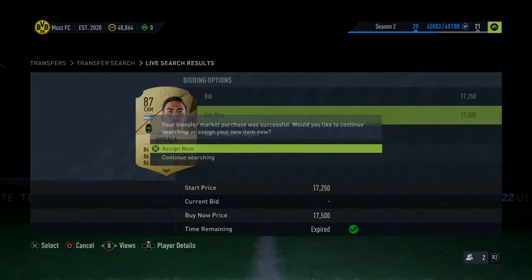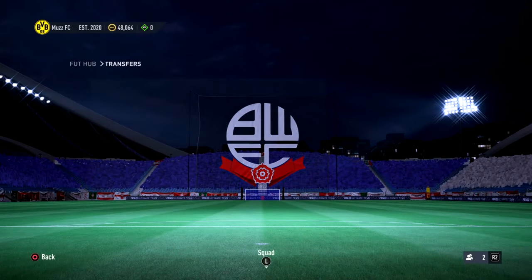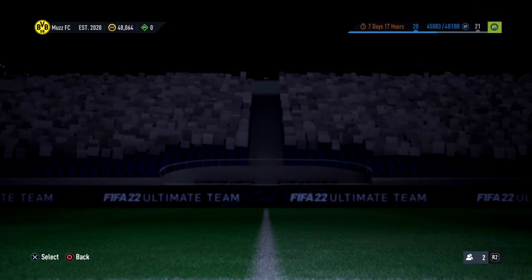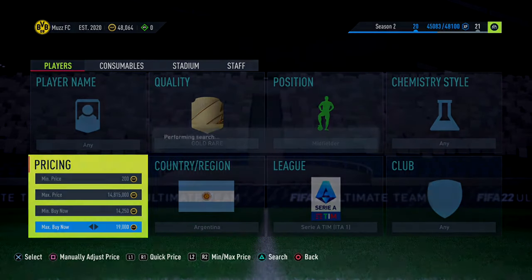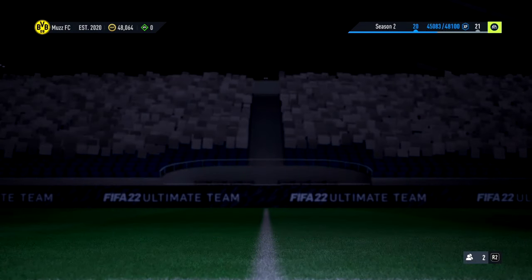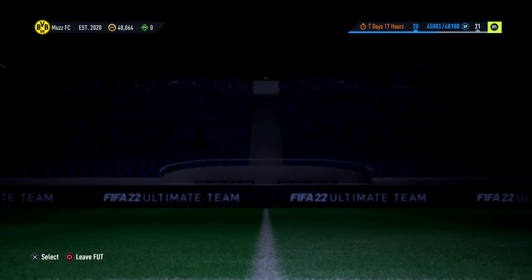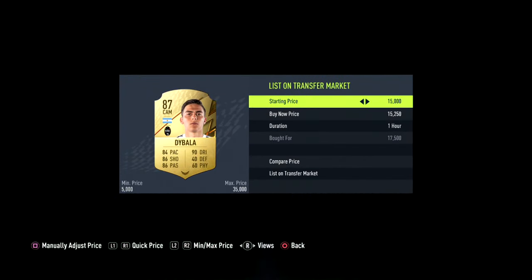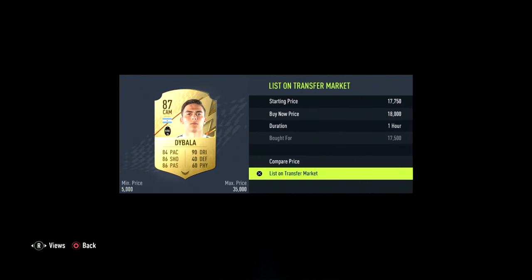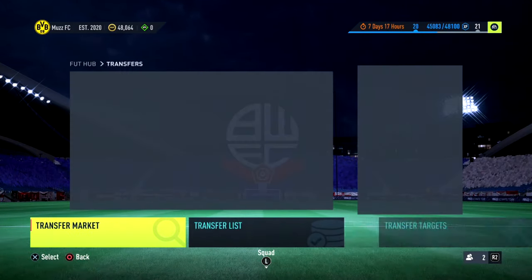17.5k for Di Bala with a CAM card on as well — I'm actually going to check if he's worth a little bit more. Sometimes with a chem style on they are a little bit more. He's worth 19k — so 250 coins more with a CAM card on. Always check the chem style, always check their position change as well, because sometimes they are worth quite a bit more — sometimes it can be a couple hundred extra coins.